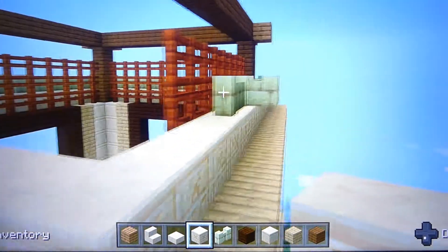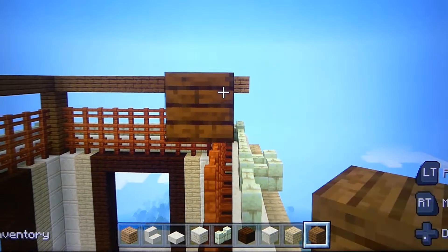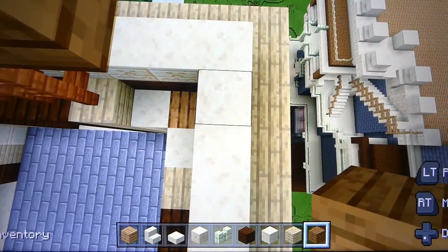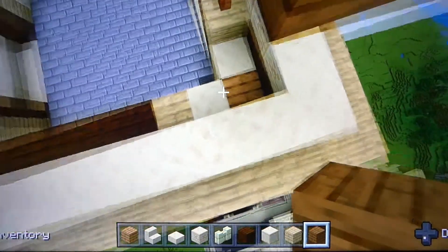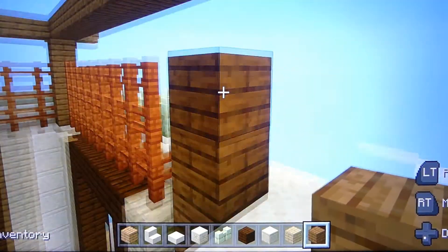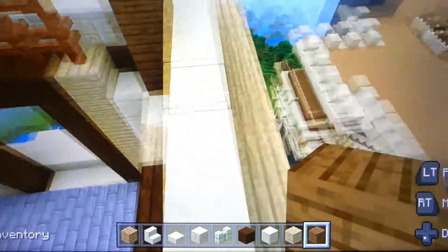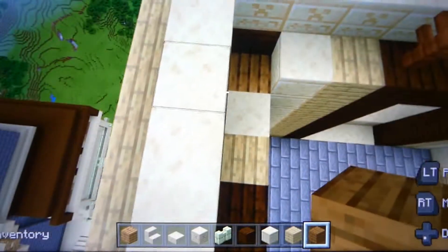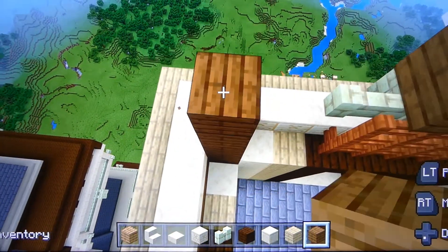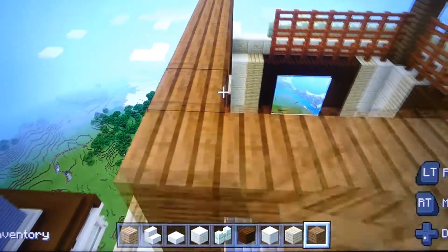We'll put the top part on all the way around with the blocks here - get it on here, get it on here, get it on here. We must go in, and inside here, inside of this corner just like we did down below. Actually we went on the outside down there and we're going on the inside here. Here we go, get it on. Fill that in, there we go.